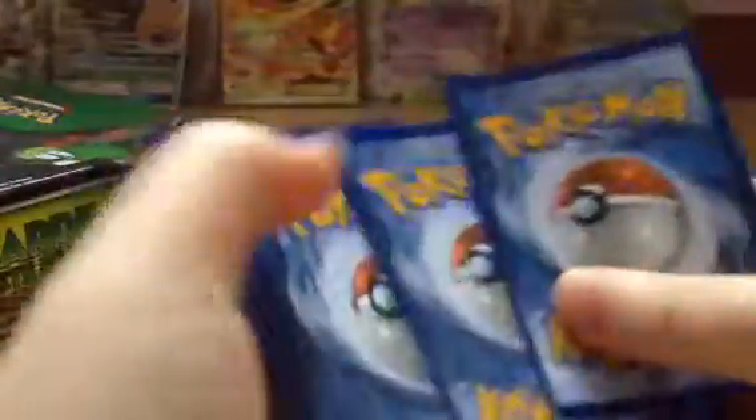The final pack, another Sun and Moon — sorry, I can't talk today. Hopefully we get something better, not just a holo. There's the code card. Again it's four from the back and two for Sun and Moon.